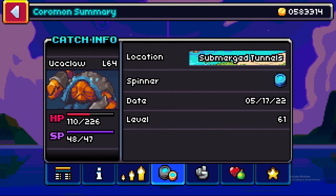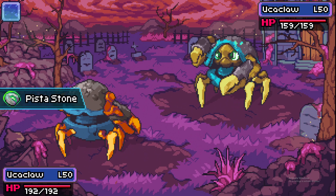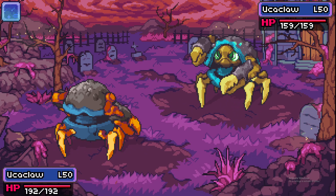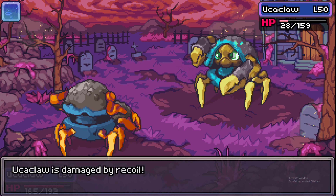The Pistostone is best utilized with Coromon that have high attack and high base power moves. Yuclaw is a great example, with a sky-high base attack and moves like Head Crash and Splatter to really punish opponents switching in or to break down walls.